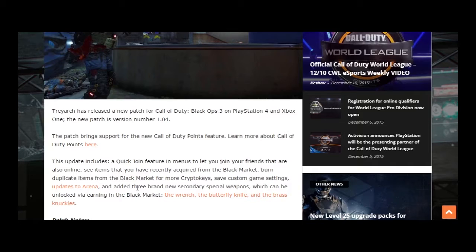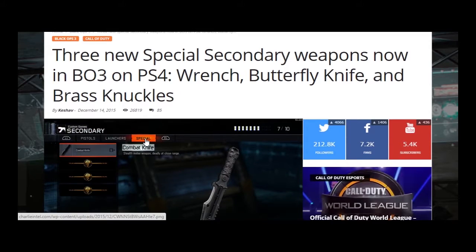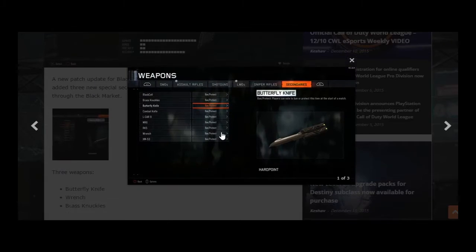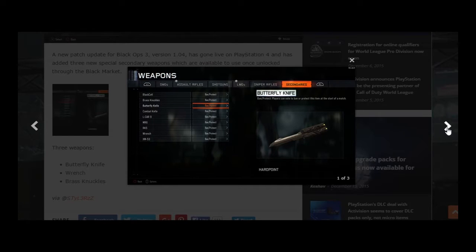There are three brand new secondary special weapons, which I believe are already unlocked for both consoles at the moment. Those three weapons are the wrench, the butterfly knife, and the brass knuckles. Here we are — three specialty weapons now in BO3. On PS4, and I'm pretty sure if you go into Xbox One it also shows them available.